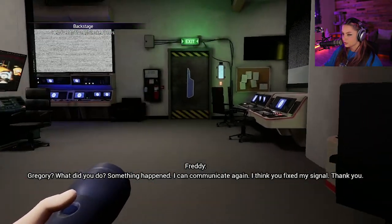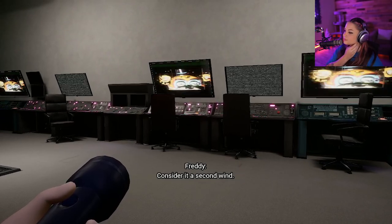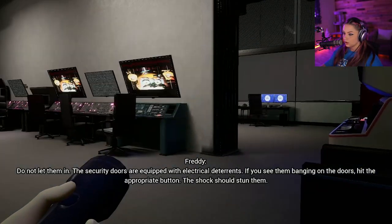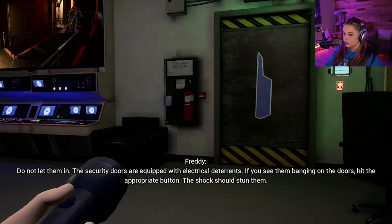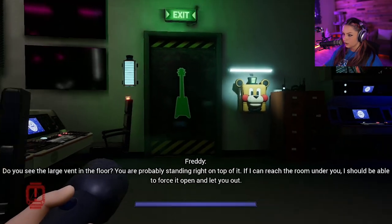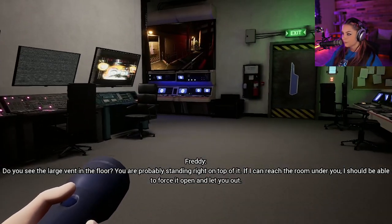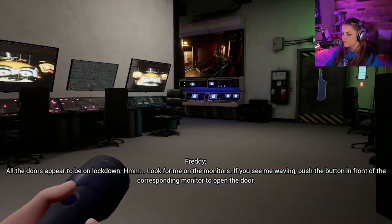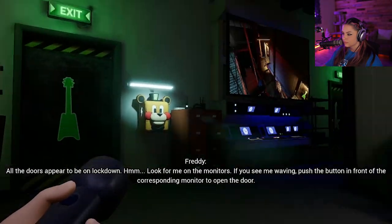I think you fixed my signal — thank you! I can see you on the monitor. I didn't think you could stand up — consider it a second wind. Freddie, I see Roxy and Monty on the cameras; they're both coming to the office! Do not let them in. The security doors are equipped with electrical deterrence — if you see them banging on the doors, hit the appropriate button; the shock should stun them. How do I get out of here? Do you see the large vent in the floor? You're probably standing right on top of it.